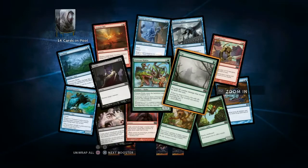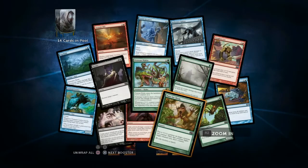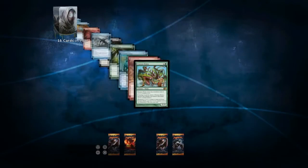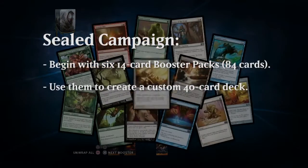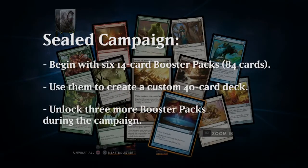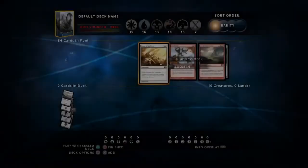The Sealed Play campaign is available right when you start the game for the first time. You just jump right in and start opening your six booster packs — you can browse through them to see what cards you got, and then they're all added to your sealed pool. When you've opened all six booster packs, you go into the deck editor, which is what I want to show you right now.